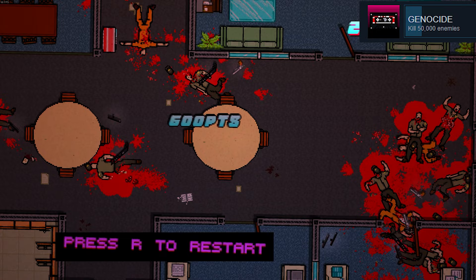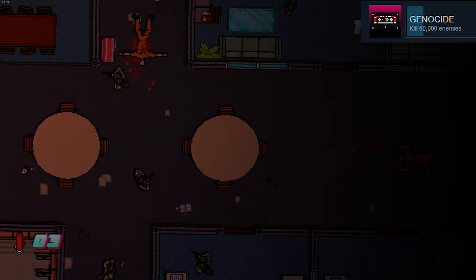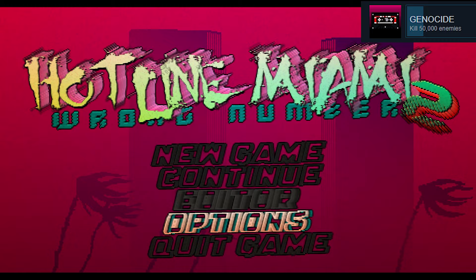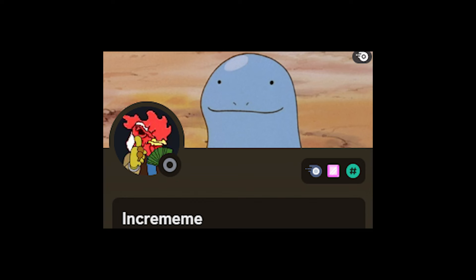Genocide: accumulate a total kill count of 50,000. That is quite a lot. This just takes time — it's nothing hard to do, it doesn't require as much skill as A-plus or hard mode. It simply requires big patience. I got it throughout playing on hard mode, and it worked really well. A good tip from one of my Discord server members: you can actually check how many kills you are away from completing this achievement by going into Options and clicking Achievements. I believe this only works for PC, but check it out for yourselves. Shoutout to Ingrameme.